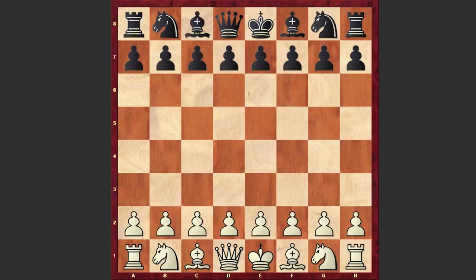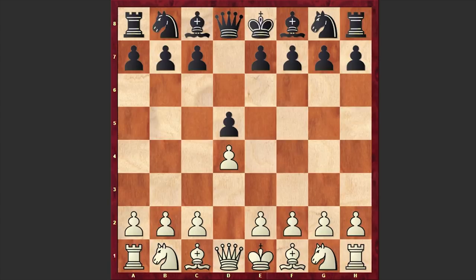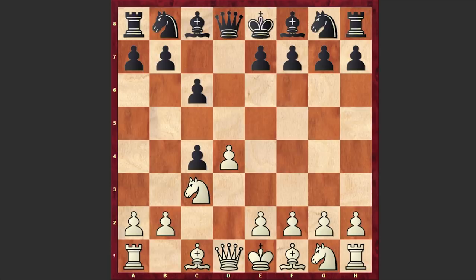Now without further ado let's go for our main game and see what happened on the board. Carlsen opened up with d4 and Hole responded with d5, c4, c6. We have the Slav Defense. Knight c3 and black accepted the gambit, taking on c4. Now comes e4 — another popular alternative is e3, but in our game we have e4.